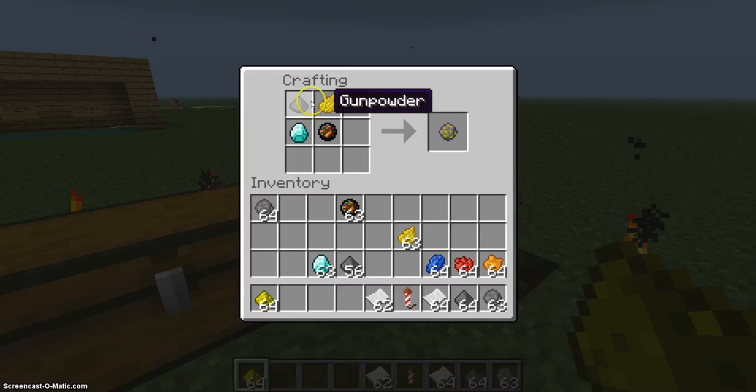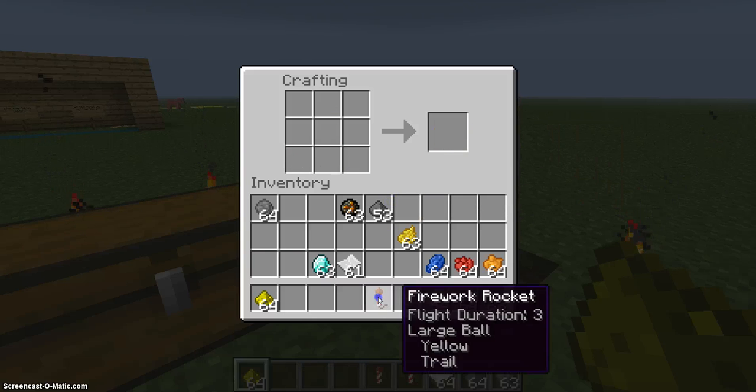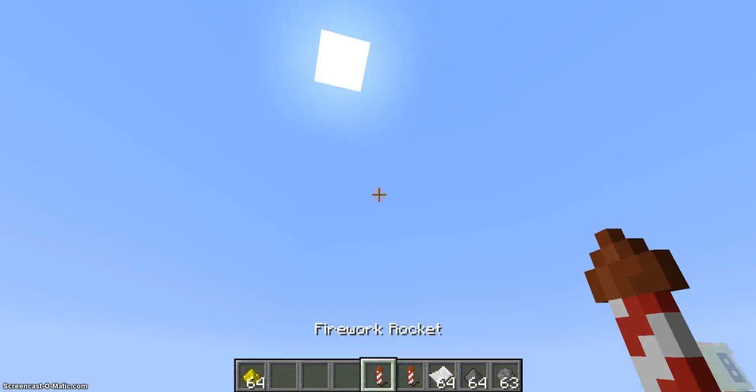It's gunpowder up here, and then any materials and dyes you want there. Then when we have the firework star, we put it up here, put paper here, and then put gunpowder for duration one, duration two, duration three. Let's do a duration three rocket.